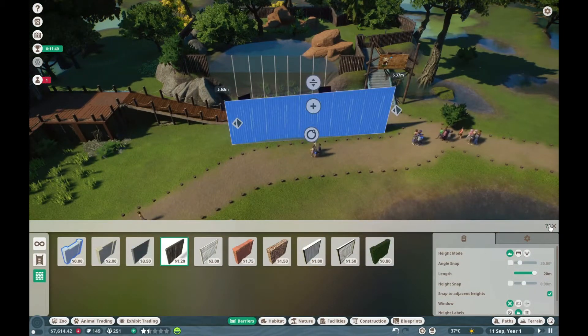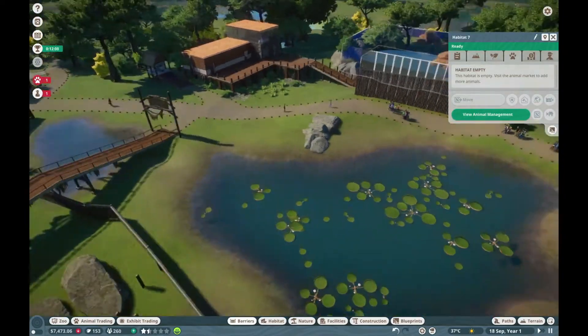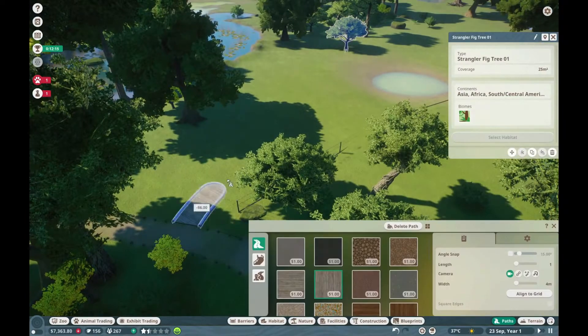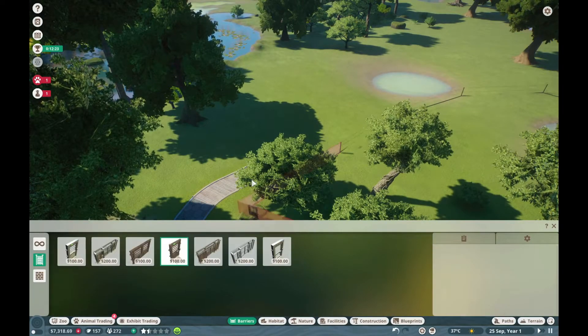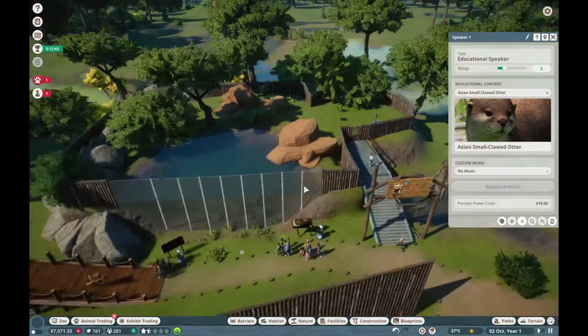I put this fence here so I could control where the viewing area was and put the donation buckets closer, and also so it wasn't causing congestion along that path. That's the crane exhibit there with the see-through fence.